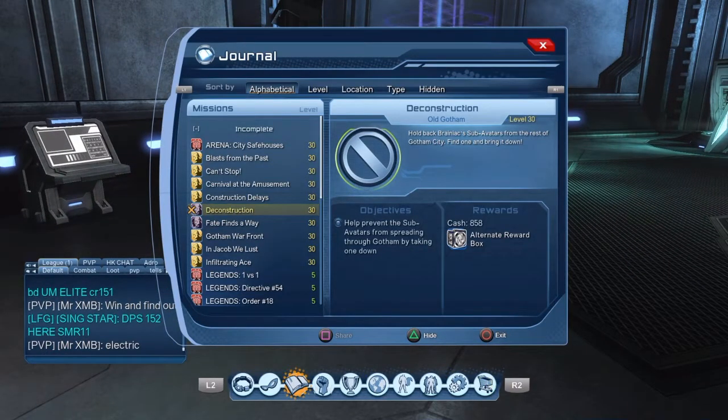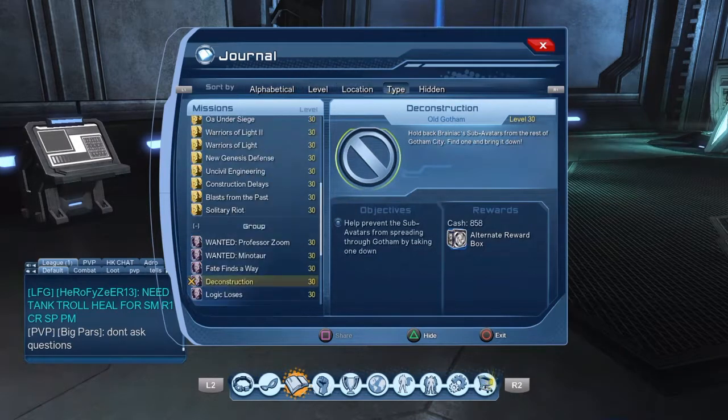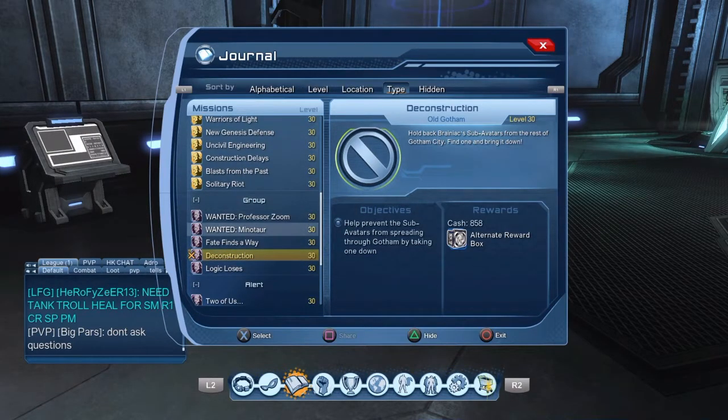You go to this terminal in the meta wing, go to that terminal and you get the mission. It's called Deconstruction.